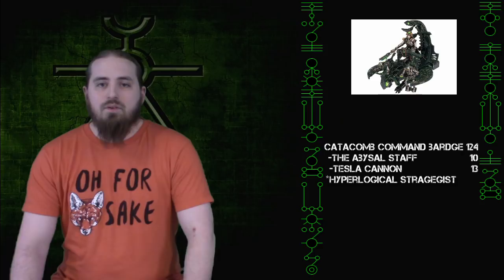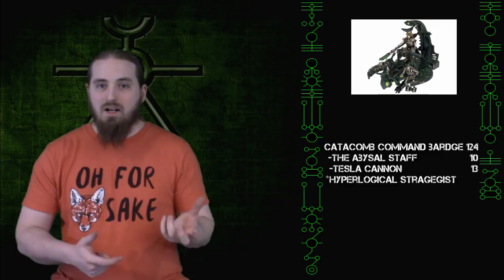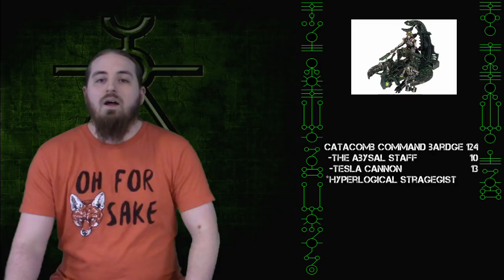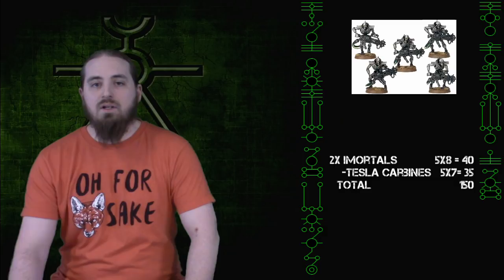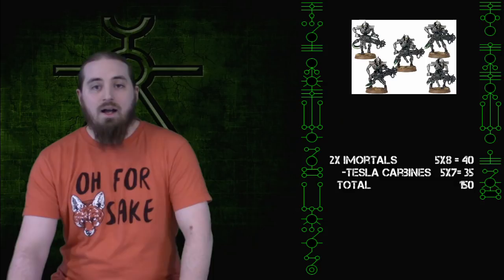Here's my 750 points of Necron Saratek — something different this time. It's going to be in a Battalion Detachment. My Warlord is the Catacomb Command Barge, with the Staff of Light upgraded to the Abyssal Staff. It's also bringing a Tesla Cannon, and his Warlord Trait is Hyperlogical Strategist. Next down the HQ list is my Cryptech with his Staff of Light and Canoptic Cloak. For infantry, I'm bringing two identical five-man groups of Immortals, all carrying Tesla Carbines.